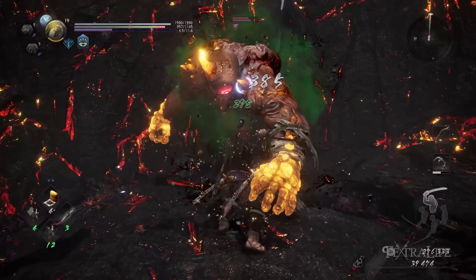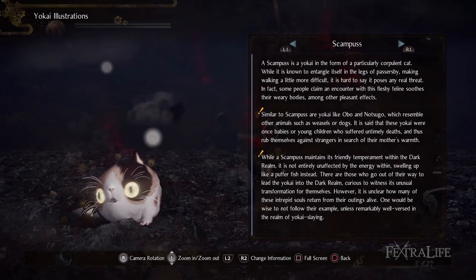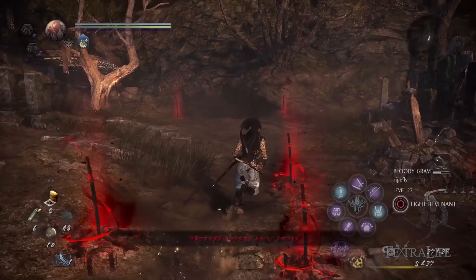There are other ways to gain Anima beyond what I mentioned, such as Soul Core special effects, as well as using a Scampus. When a Scampus is following you around, you gain Anima periodically — that's the buff that the Scampus is giving you.